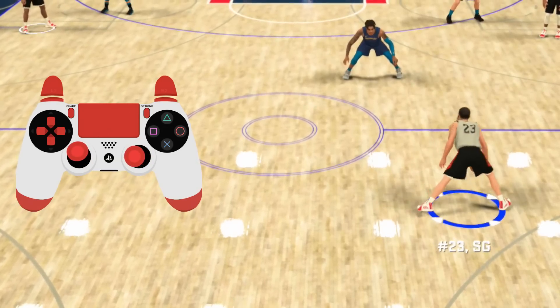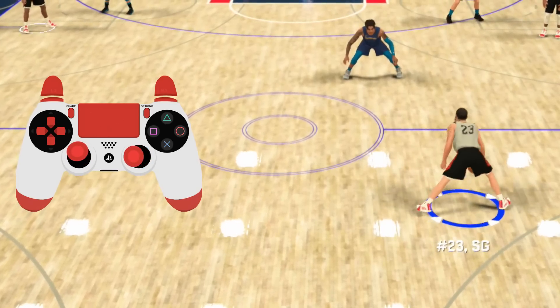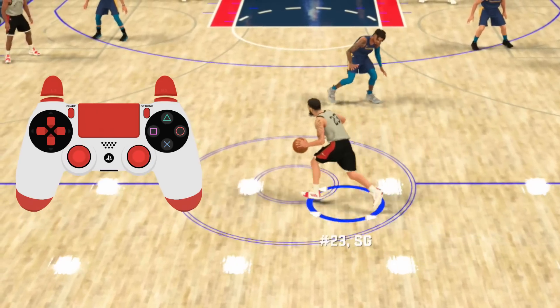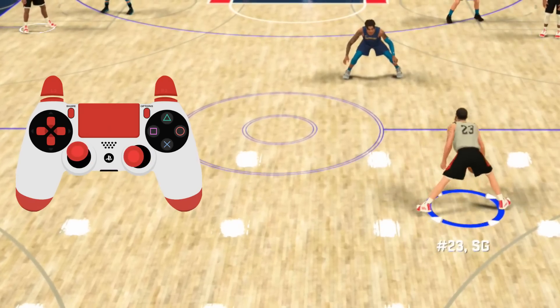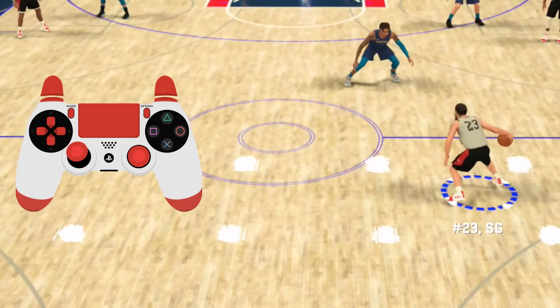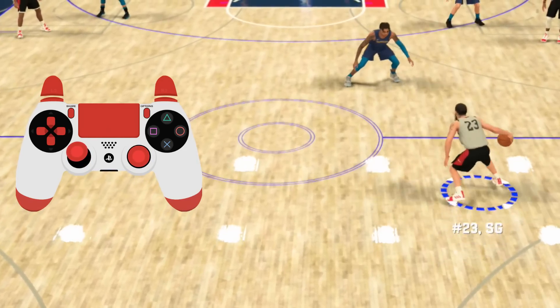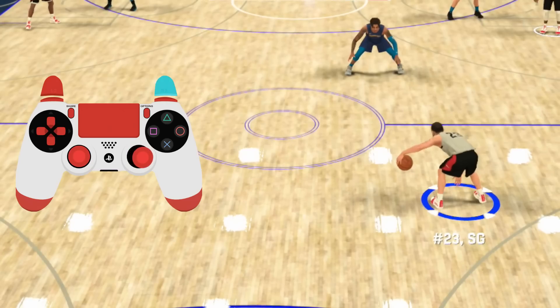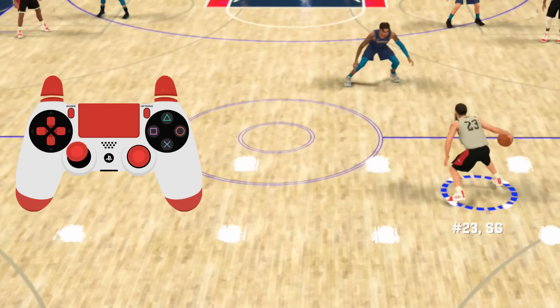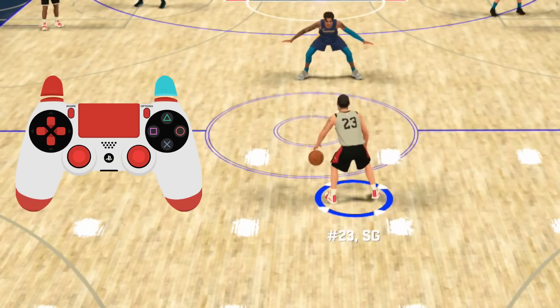This combo is called momentum crossover — it's basically the OP version of the whoopie this year because they kind of patched the whoopie. To do this combo, you do a momentum and then move your left stick to the top left or top right, and then flick left or right on the right stick. In my case I'm doing momentum from left to right, so my left stick is pointing to the right — I move it to the top left and then flick left on the right stick.